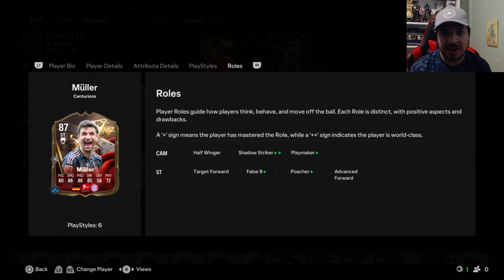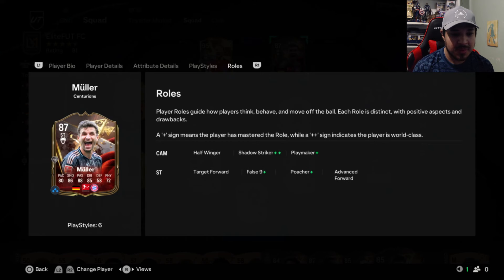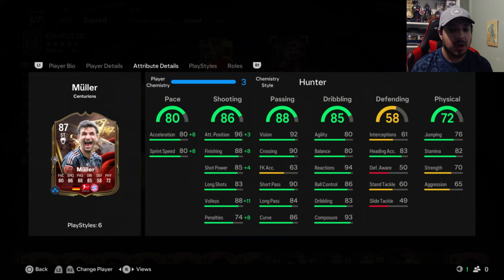He's got Bayern and German links to Harry Kane — I took his Ballon de Or card. Interestingly, Kane doesn't have Poacher Plus, which is pretty strange. But Müller helps Kane with links, and Kimmich as well, so very easy links for him. Let's try him out. I'm expecting him to be very very good — Müller's special cards are always undervalued and underrated in the game.